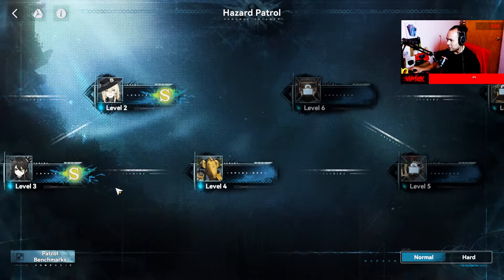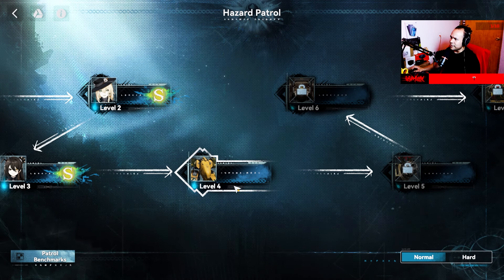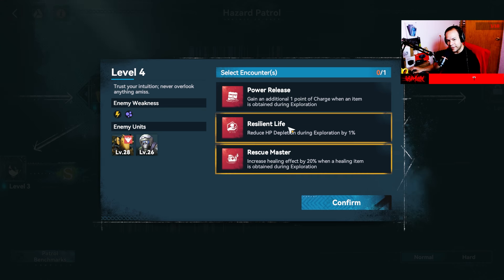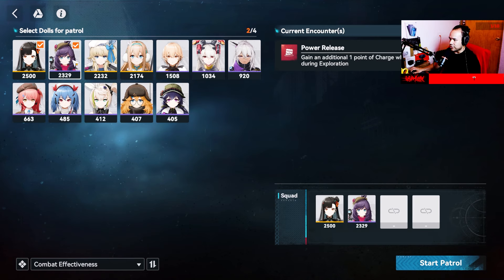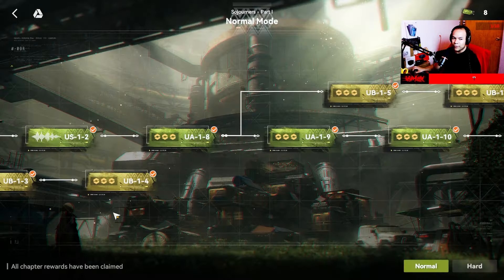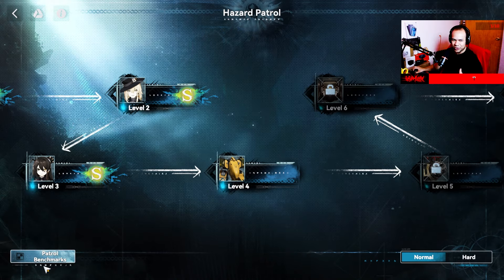There are two other special modes. The first one is called Oral Plane — it's like an exploration or labyrinth mode, similar to Nikki's exploration. You choose a buff, confirm it, pick your units, and start a patrol — basically a normal expedition. At the end you fight a boss and get rewards. Also, when you're in a story or hard mode, there are small banners offering special rewards for completing missions.